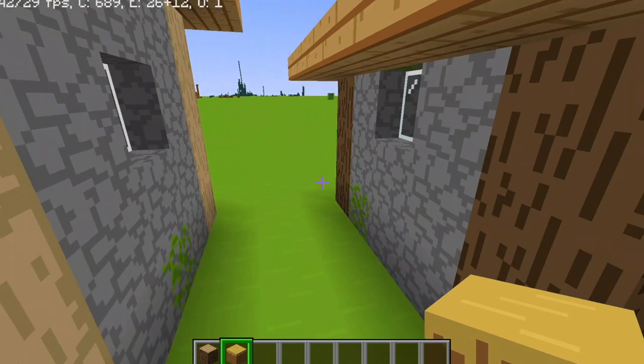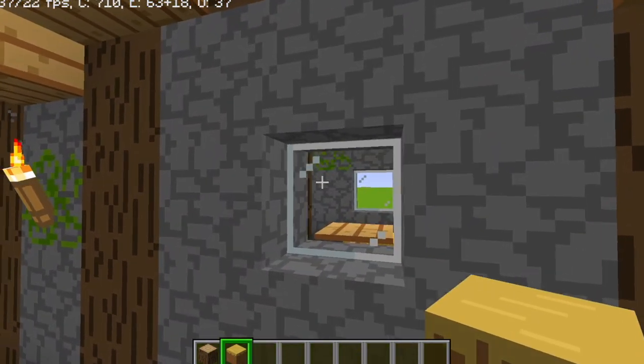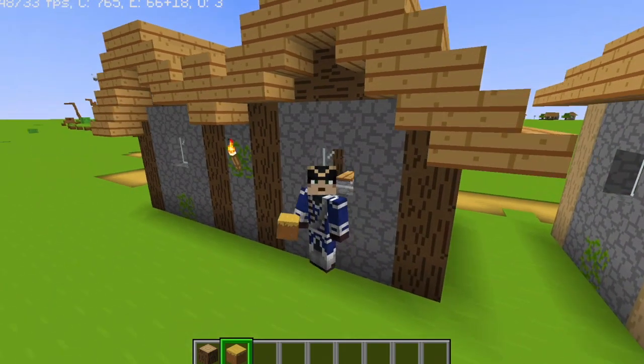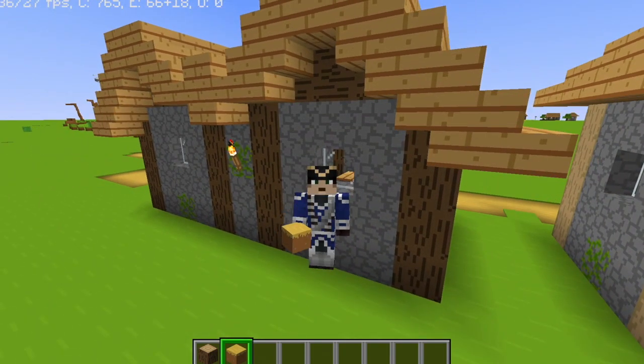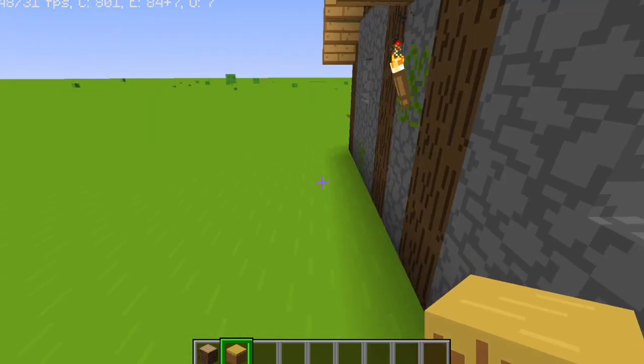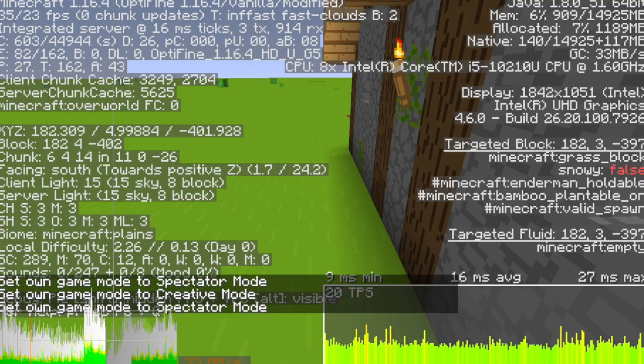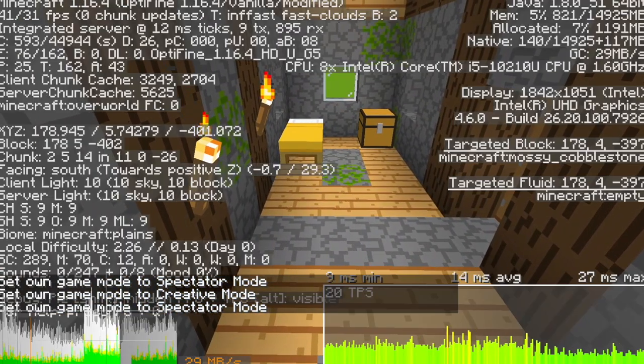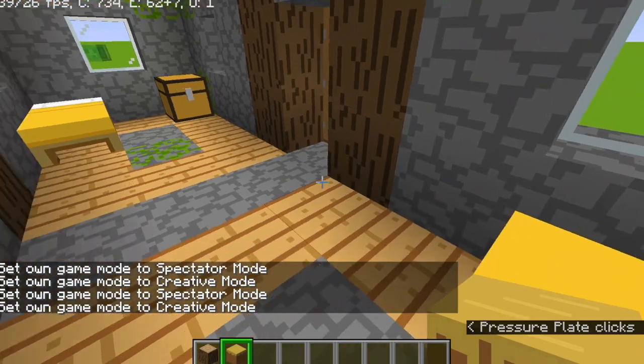Say you have a nice house and the front door is really far away and you don't want to walk to it. What this does is it allows you to quickly change from creative into spectator mode. This command is F3 plus N. So pressing it takes you into spectator, and pressing it again takes you back into creative.